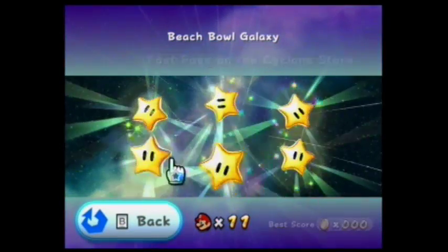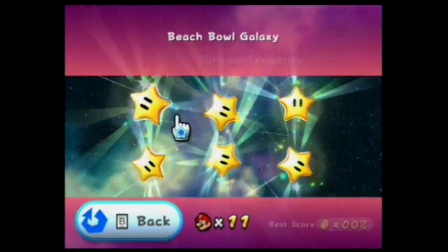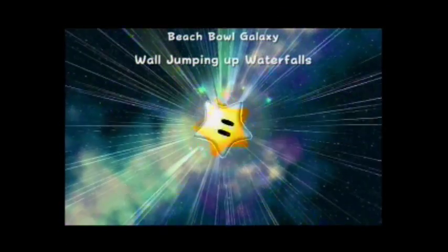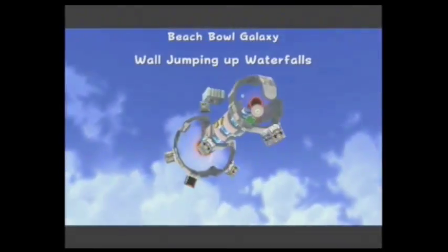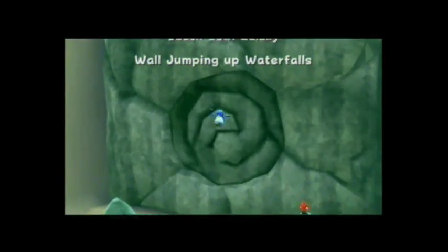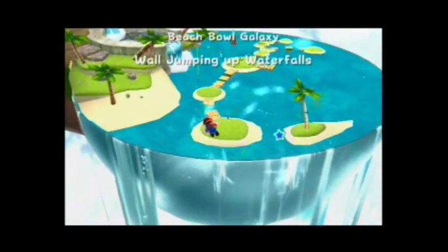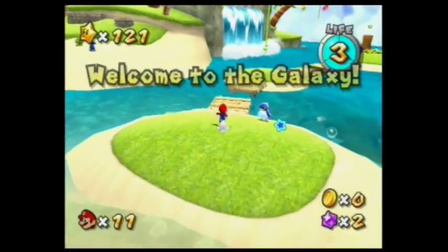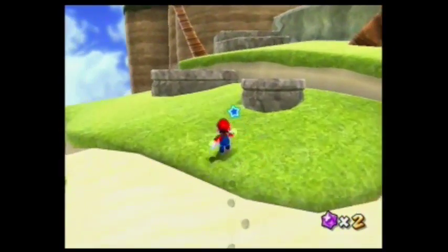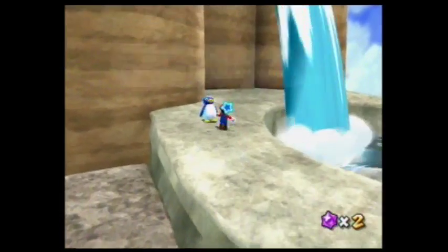We're gonna be wall-jumping up waterfalls, and I'm pretty sure this is the Secret Star. For some reason I think the fast foes on the Cyclones is a Prankster Comet one, which I'm not even worried about right now. But as you can see here, it's pretty much the same as the mission in the previous video — we just gotta go over here, because there's something I wanna show you guys.